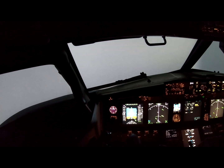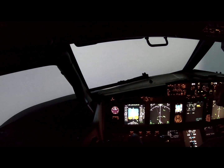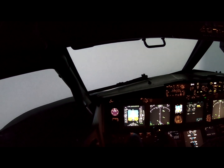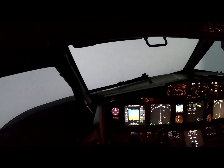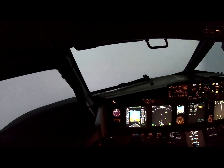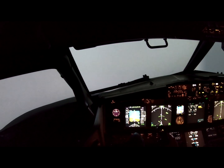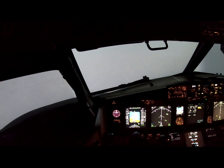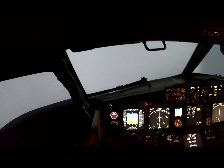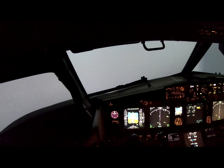Watch the heading group. There's heading select — bank 15 degrees, heading 180. Green nav is taking care of the speed. Your trend arrow is going towards flaps one — that'll be our next flap setting. Good thing I got a strong right leg. Well, I'm helping. You haven't moved it since I told you not to move it. That's what got it under control.